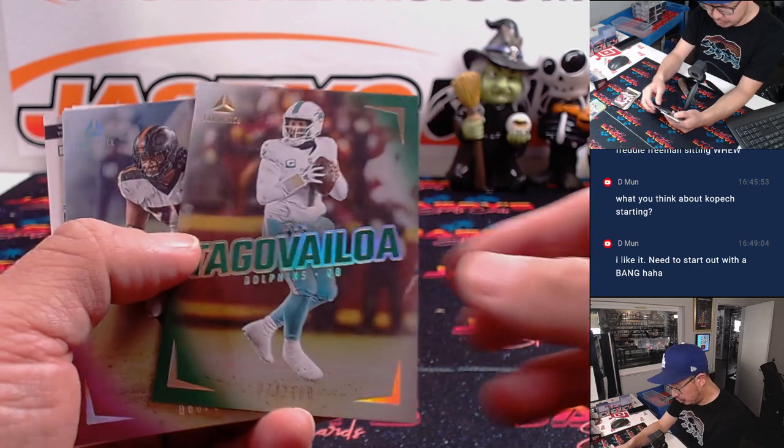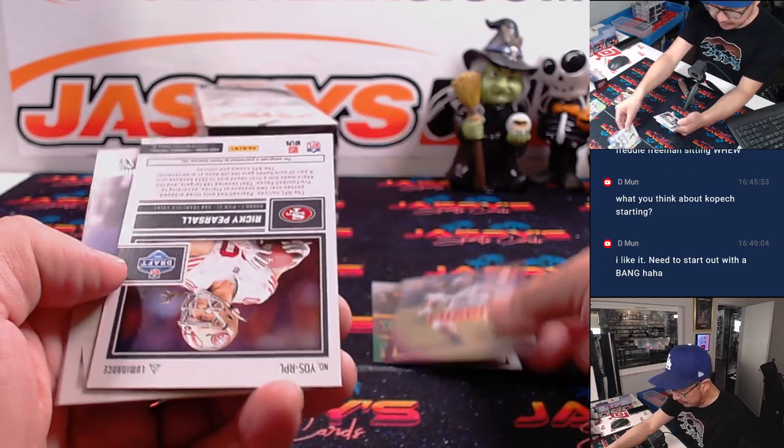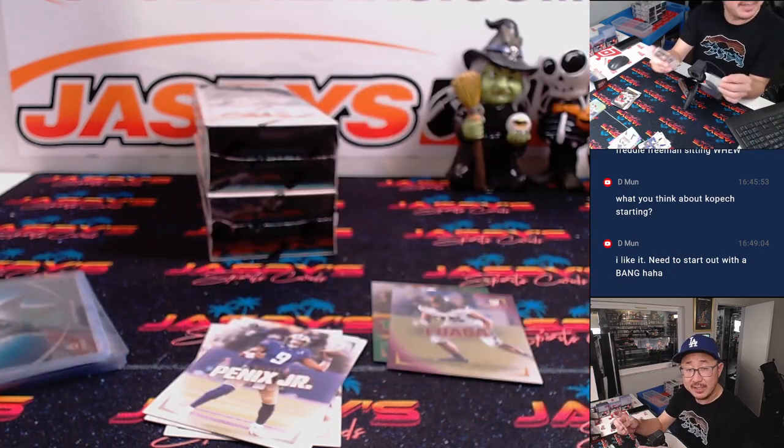CJ Stroud. There's Tua to 100. Talese Fuaga to 175. And a Ricky Persall rookie autograph for the Niners. NFC West, Nicholas.